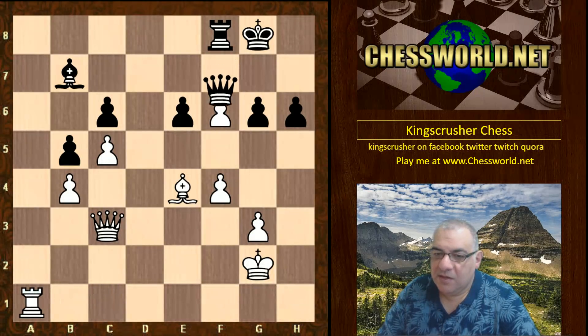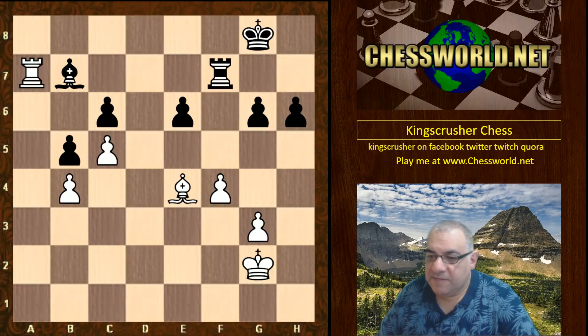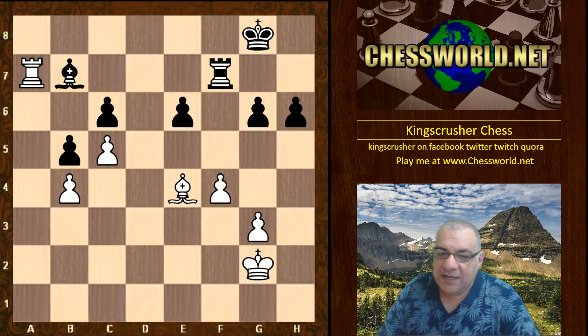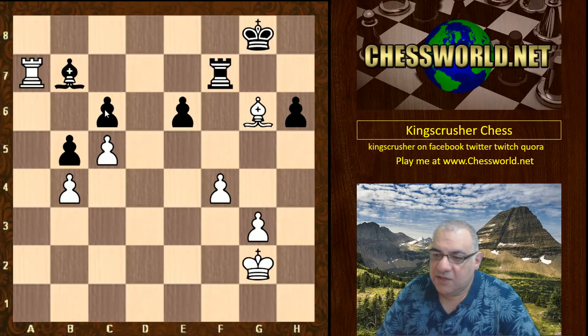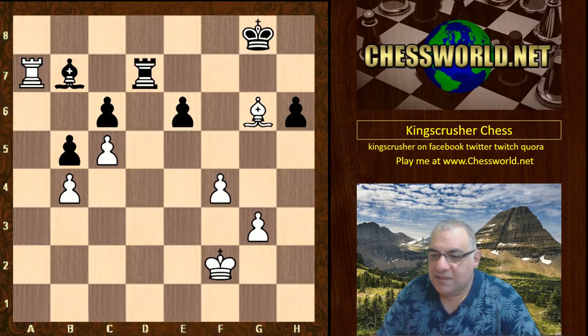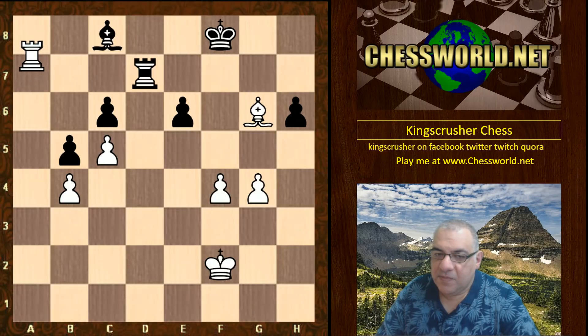Knowing that even if the pawn is rounded up, white can infiltrate on the a-file — and that's exactly what happens. Takes, takes, the pawn is rounded up, but white has the a-file infiltration. Queen takes, white takes and infiltrates. This position is already very unpleasant and winning back the pawn. If the bishop drops back, white can take on c6. Taking on g6 gets the pawn back with interest, and the endgame advantage is quite large.